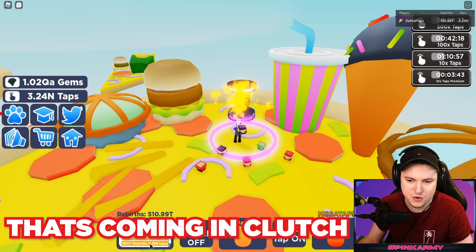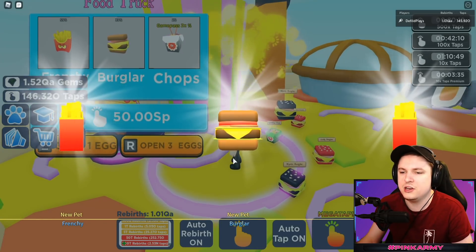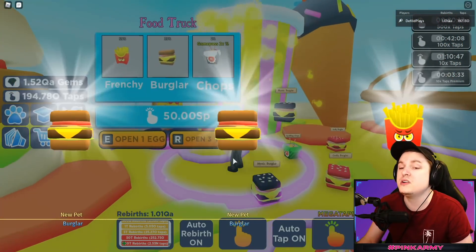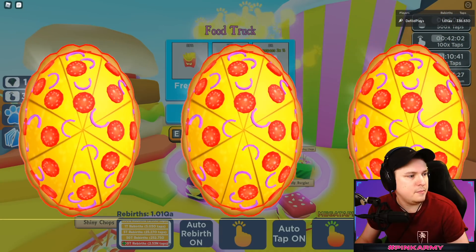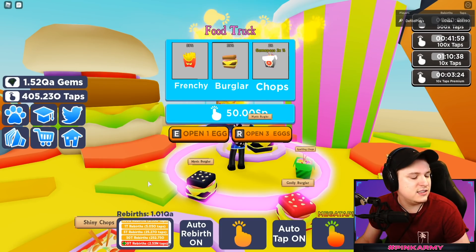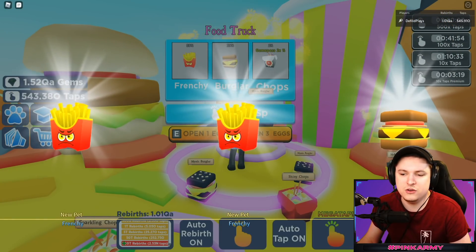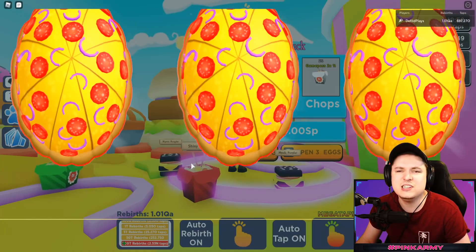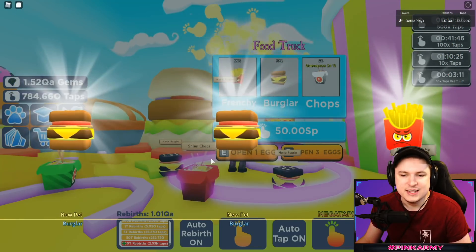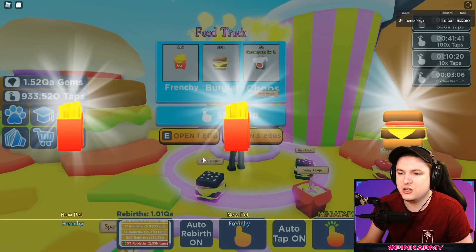I can actually get myself a 500 trillion rebirth right now, so let me just auto-rebirth that. I'm going to keep it on 500 trillion because that would be really insane. There are a lot of new upgrades, but I want to mainly focus on these pets. Right now we're at Mystic, and if I check the pets, we need 7 Mystic to get an Elder, and 12 Elders to make an Omega. I want to go for a full team of Elder pets. We'll just keep on opening up these pets.